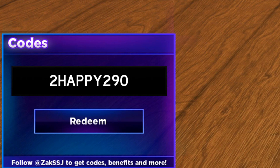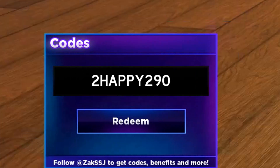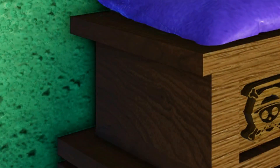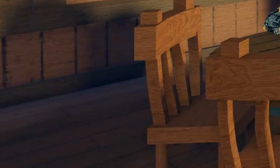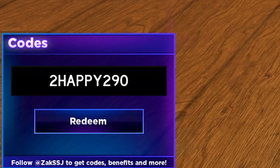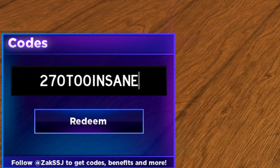Next we go for code '2happy290' — redeem that code. Now we're like halfway through the codes, so I'm going to quickly go to fruit storage and do a fast spin to see what we get — maybe I'll get a mythical fruit. Let's go ahead and fast spin... we got bomb fruit. That is terrible, never mind guys!